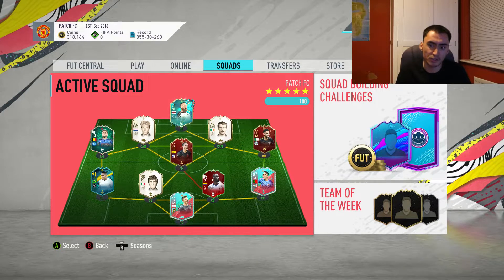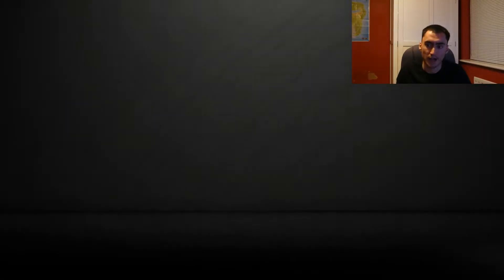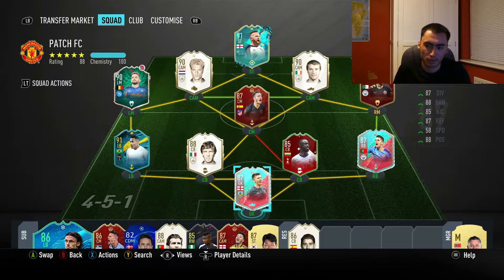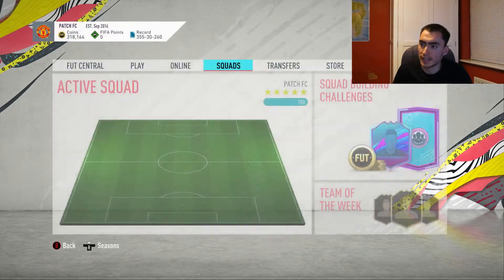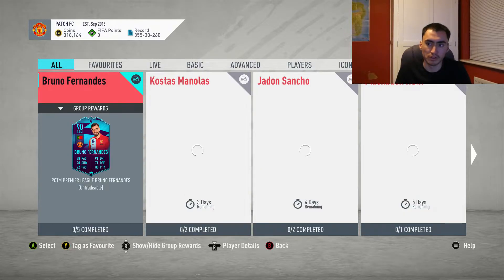I managed to craft myself an icon pack. Last time I did this I packed Bergkamp 90 rating - he's all right, decent player. That was from a baby icon swap, and I just bought that Keane for 370k off the market. So what I'm going to do now is I've built the teams, I've just not submitted them yet and I'll show you quickly - I'll go through all the players that I've submitted.